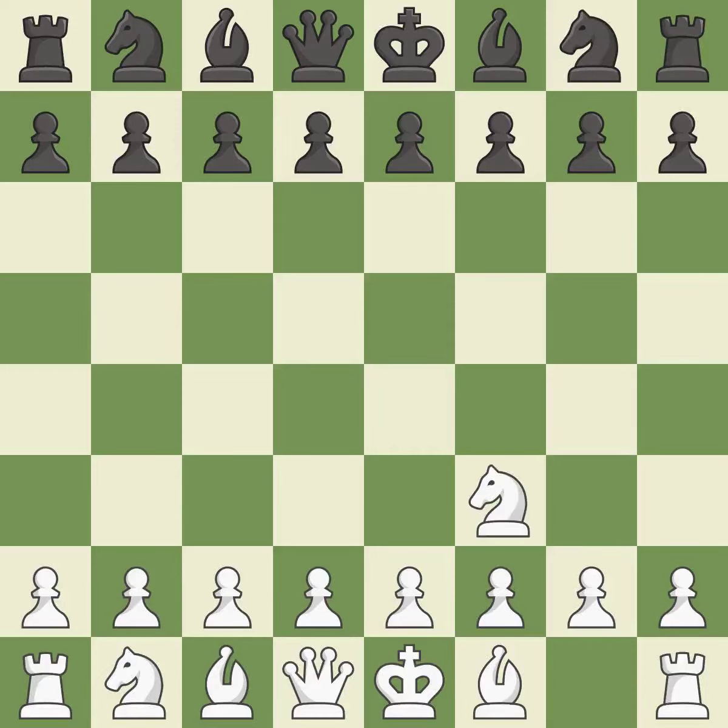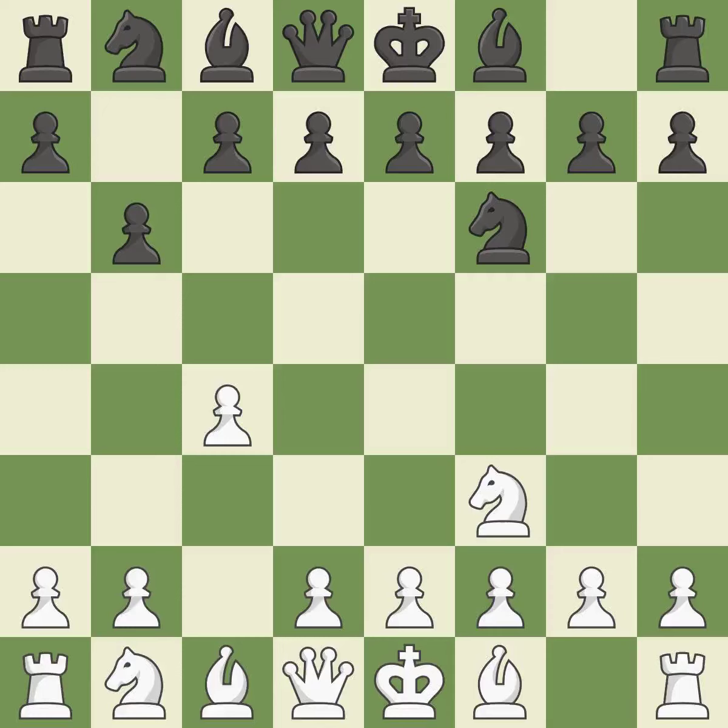The Reti is a less common but flexible opening that controls the center with the knight before committing a pawn. The d5 and e4 squares are under the control of Nf6, which advances the knight into the center. c4 has control over the crucial d5 square, and the bishop will be better off as a result — prepared to move into a functional square.